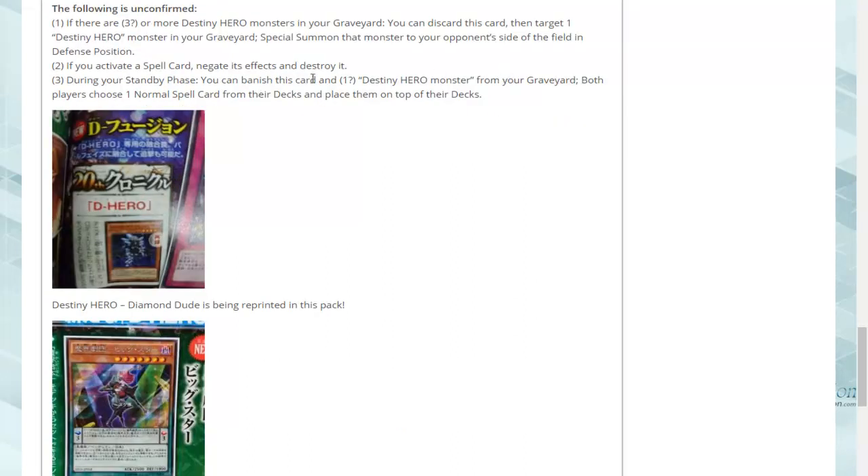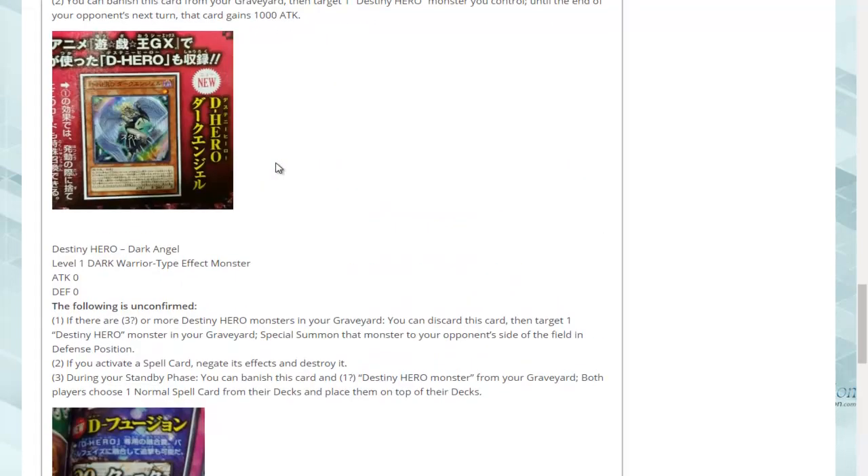A normal spell — both players choose one normal spell card from their decks and place them on top of their decks. Let's say you play Rank of Magic, the seventh one. I just really like using that card; I barely ever get to use it. At least half of the times I have it in the deck, I get it in my opening hand, so that doesn't work. It would be fun to play around with it though, because you don't just have to put it back — you can take it from wherever it is in the deck.